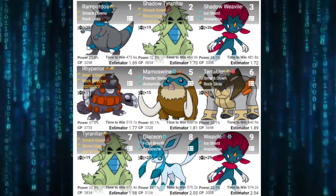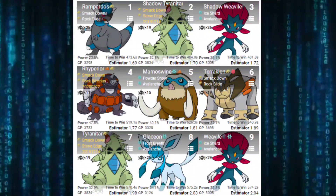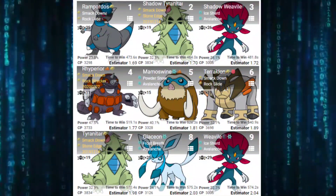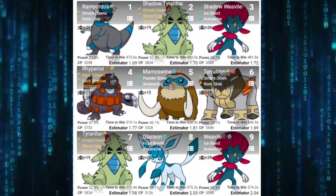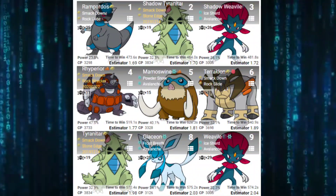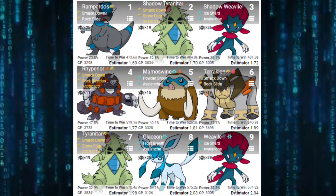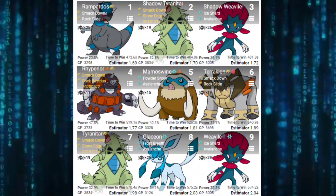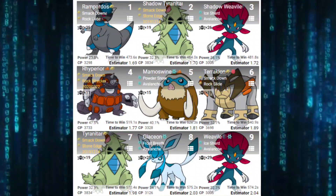Rampardos is at the number one spot, maintaining that. Then number two, we have Tyranitar with Smackdown and Stone Edge. This is going to be the Shadow version. I want you to take a look at the Shadow Tyranitar and then the regular Tyranitar in that number seven spot. For the Shadow, it's only going to take 19 — and then if we go to the regular Tyranitar, it is also going to take 19. But the Shadow is going to be performing a lot better, taking it out faster, as well as Shadow Weavile.